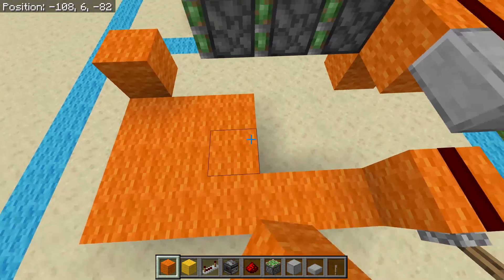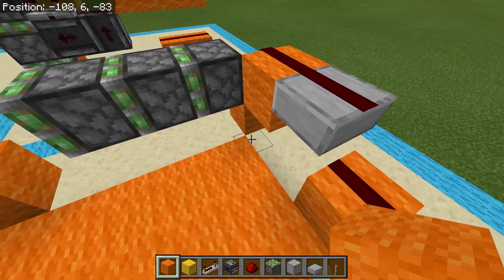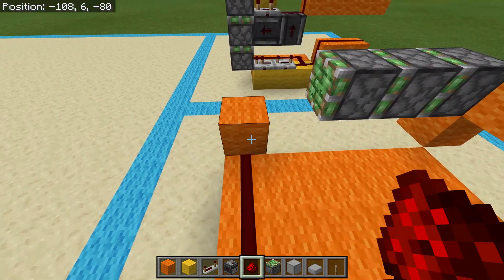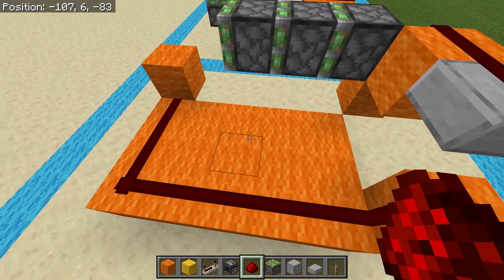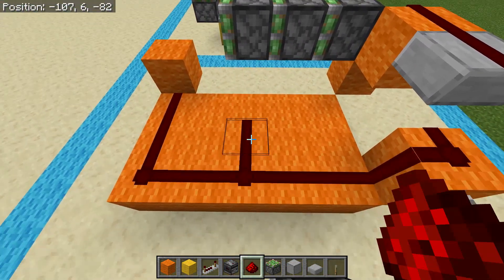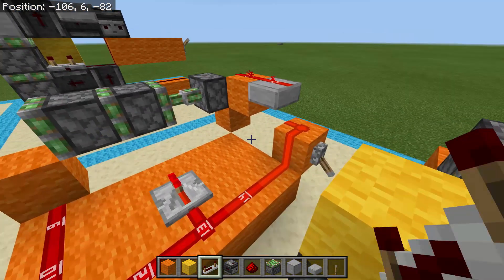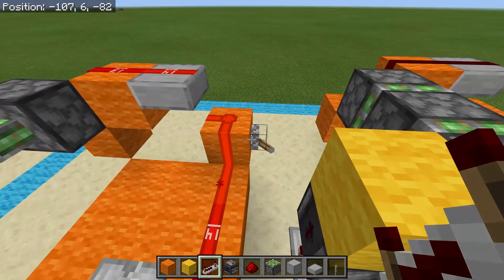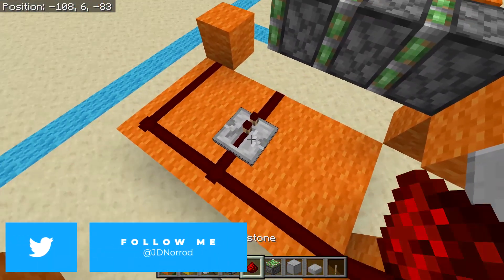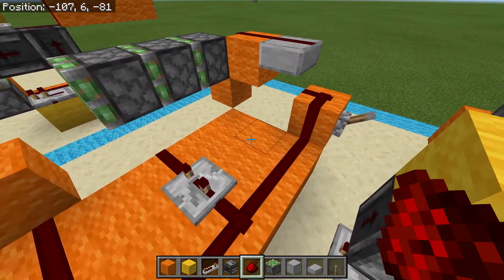Fill in this entire area with orange, but don't fill underneath because that's going to be part of the retraction. Take your redstone all the way to the end and point it into that last block — that's going to extend your final piston when it gets pushed out to there. But first we need to extend the second piston. We're going to put a repeater — at this point all we're doing is extending that first piston and retracting it. Put that repeater on three ticks, by the way.